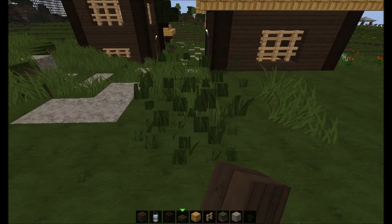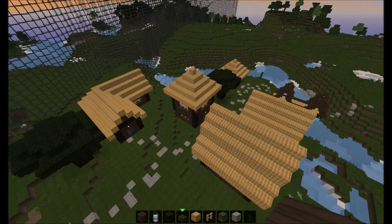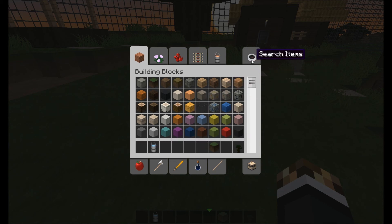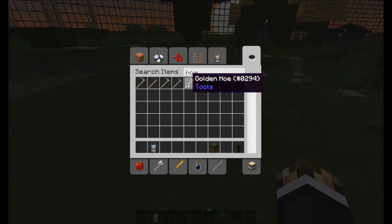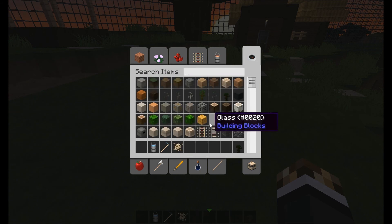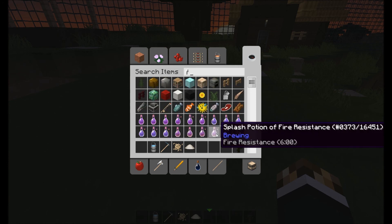Grass has spread there. So I'm going to get all the necessary materials here. We're going to need any kind of hoe — I prefer to use wood, but for the video's sake we'll do diamond. We're going to need some seeds, bone meal, and some fence posts.